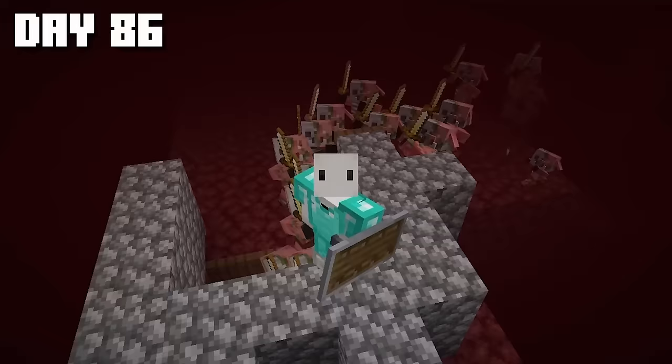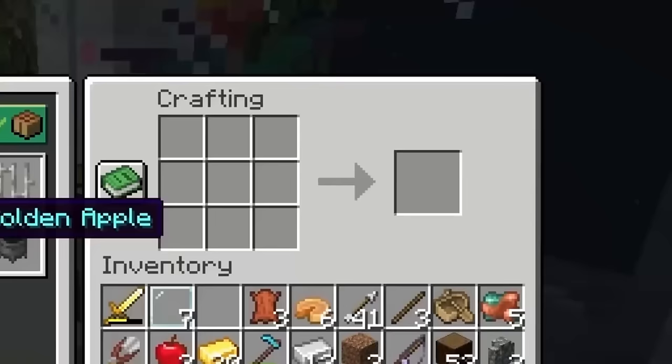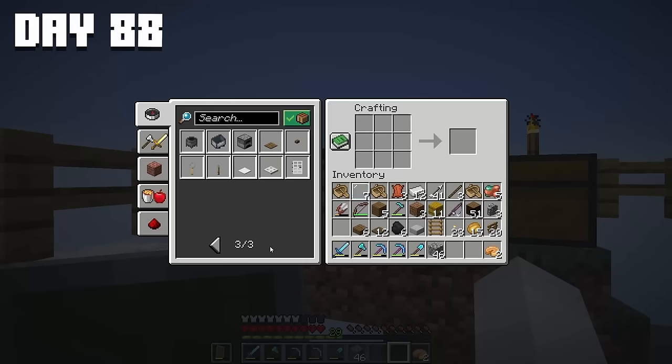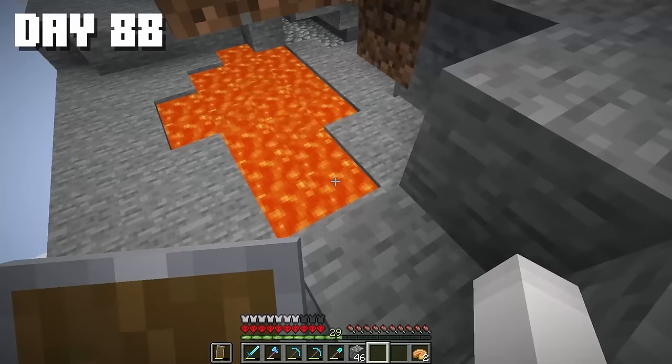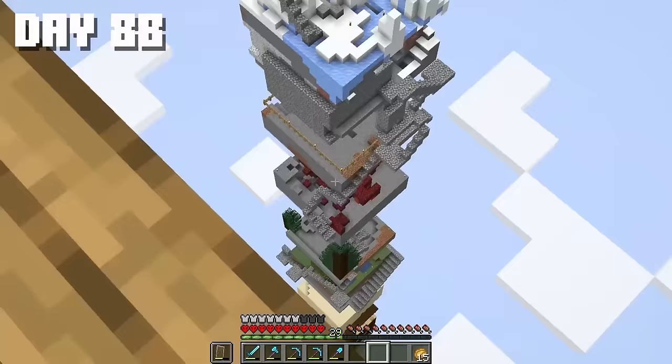The rest of the day I annoyed the piglins. Altogether I collected 30 gold ingots. Then I returned home, crafted golden apples, and started curing the zombie villager. I took the llama and placed it next to the camel, got back to the villager and started pulling him up. But this idiot decided to drown in the lava. I spent so much time on you and you just died. Transferring the villager didn't work out, so let's just finish exploring our chunk.